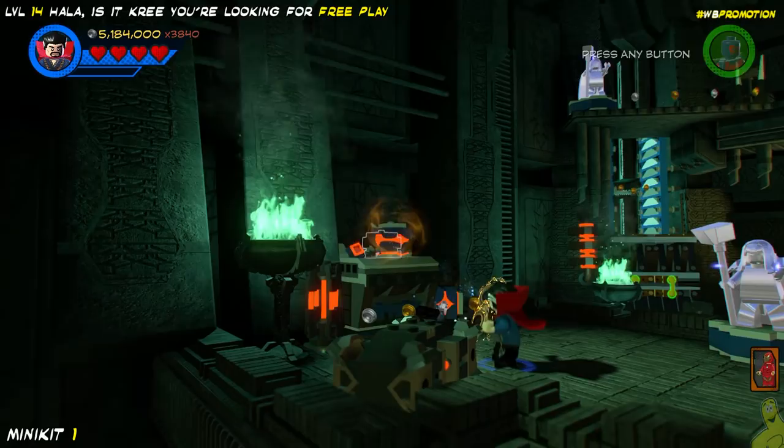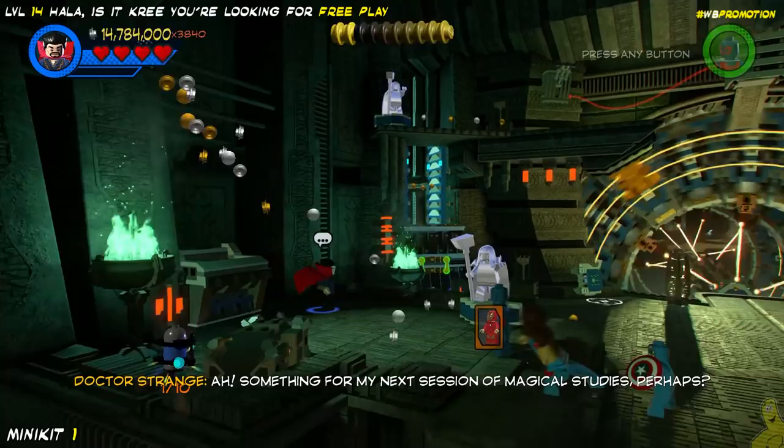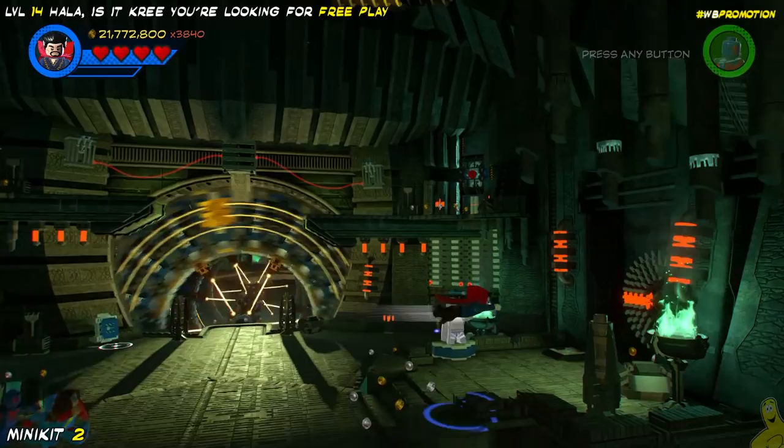All it took was one or two studs. First off, on the left, we're going to go ahead and manipulate a couple of these boxes and slam them into this — I don't know what it is, it's like some sort of a vending machine or something. We put things away and all of a sudden we get some buildable bricks, and booyaka show — minikit number one is officially ours.